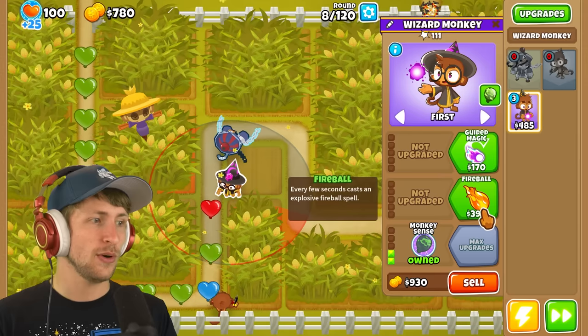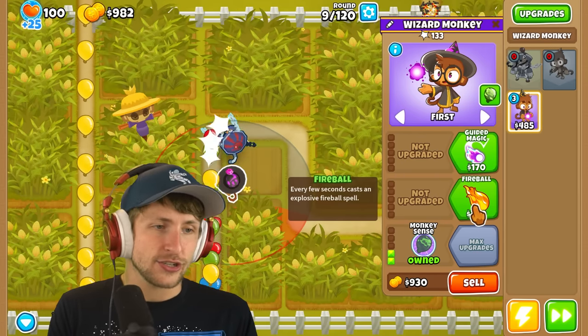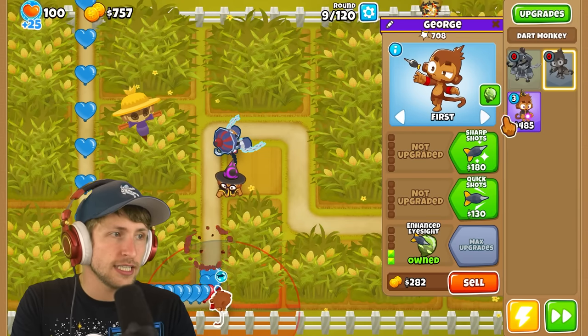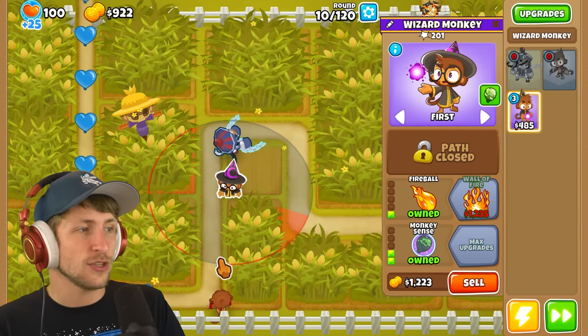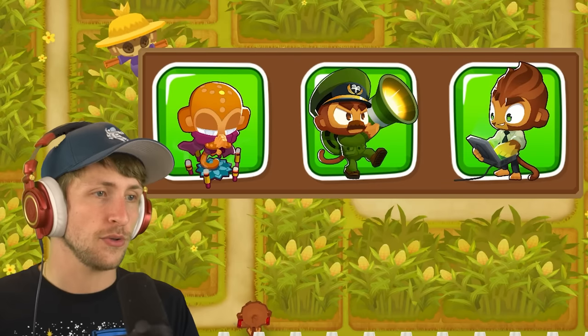I'm going to just go ahead and put down a wizard and then I can get monkey sense. I think wall of fire is going to do us pretty well. Fireball - do I just go straight for wall of fire? I think so. Wall of fire is just really solid. I kind of want to get juggernaut balls. I think that's the real thing here. All of these are bad. I'm rerolling.